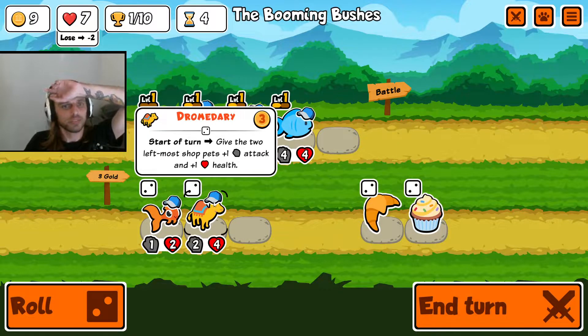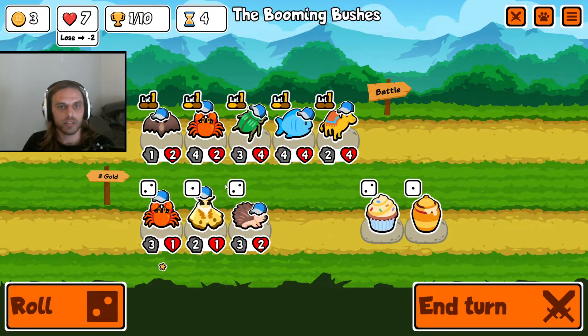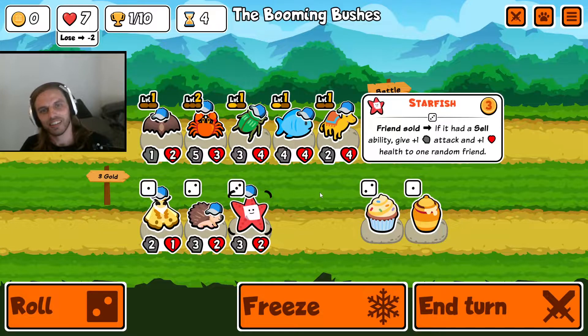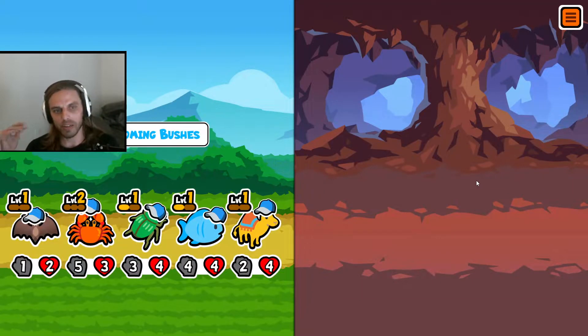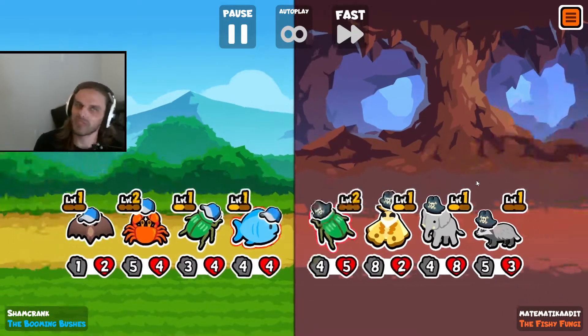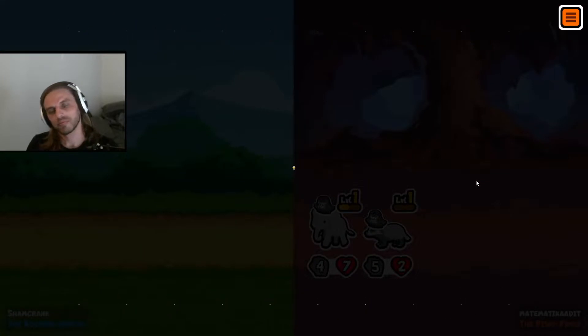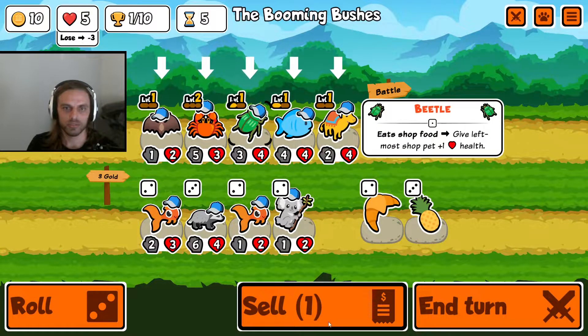Dromedary or goldfish? I'll get the dromedary. Okay, not what we need. We get a crab. Starfish. Maybe we should have saved. I feel like because we didn't get the combination early, it was better to go for it this turn and maybe get a level three that we could freeze. We didn't have enough money to buy it anyways, so maybe I should have just waited. It's unfortunate — it really is.